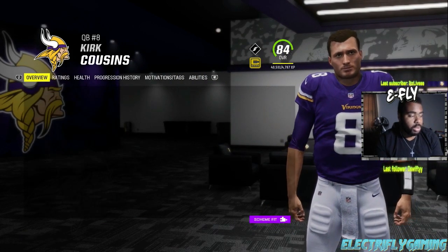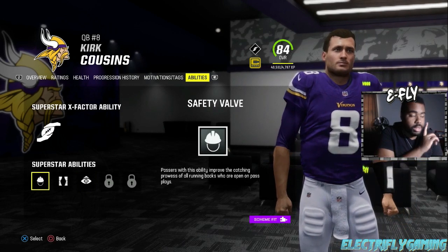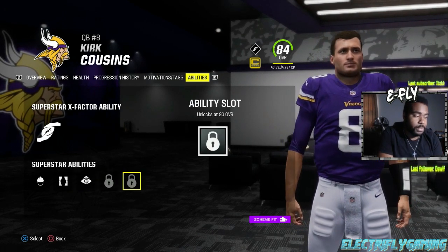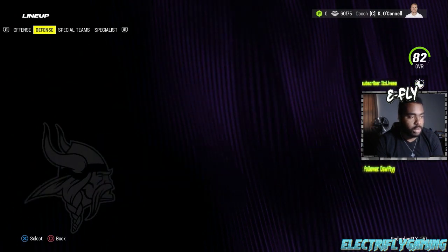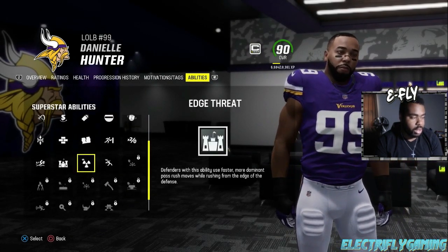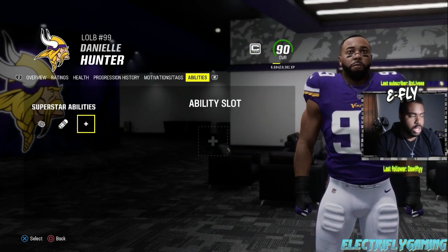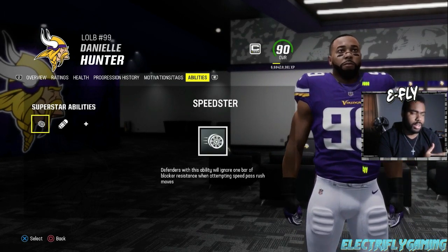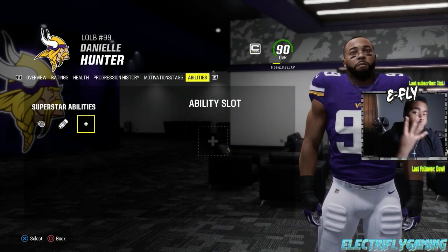For quarterbacks specifically, it's different. The first ability slot is at 70, second at 75, third at 80, fourth at 85, and fifth at 90. Now for an X-Factor on defense - let's say Danielle Hunter - you can see that at 90 overall he gets that ability slot unlocked. If he's an X-Factor, he still has three slots unlocked at 75, 80, and 85.